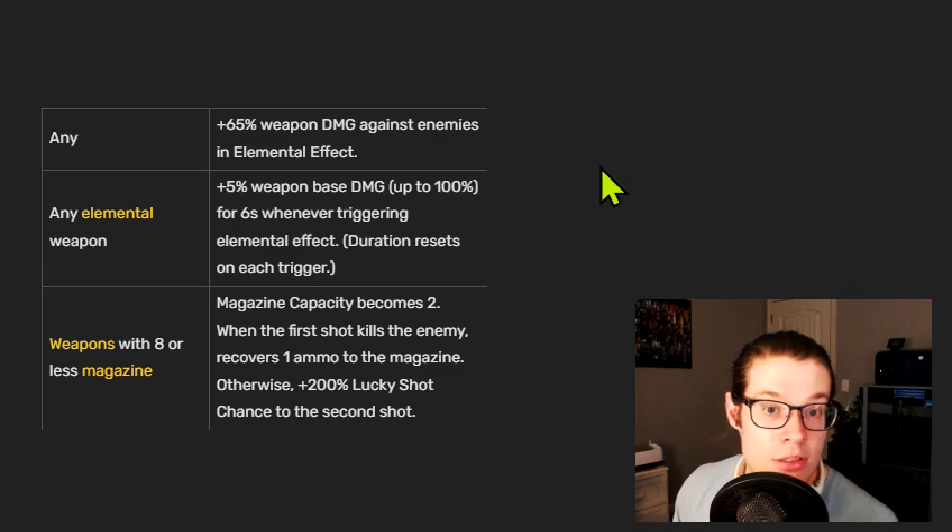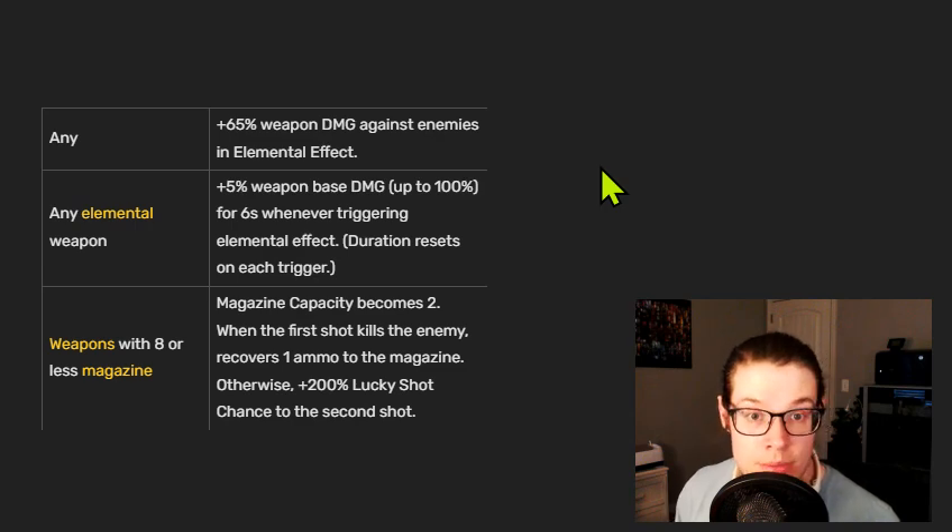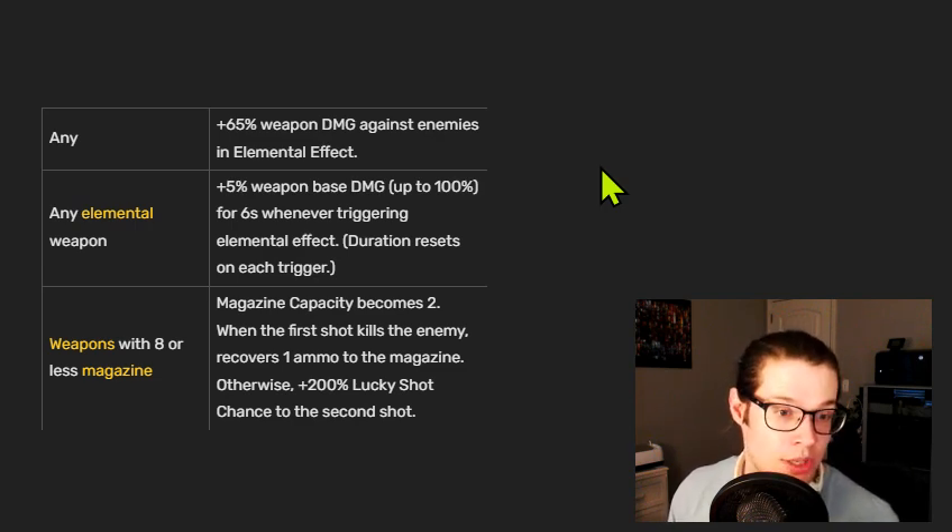The next inscription is okay, but we again struggle with elemental effects — you have to be applying elemental effects for it to really work. My understanding is this can only appear on an elemental weapon, so you'll only get this if your weapon is elemental. Once it's maxed out at 100%, you're getting essentially 6.66 increased weapon levels. Once you have a level 30 weapon in the late game, another 6 levels is really not a huge damage increase, so this tends to be a relatively weak late game inscription.